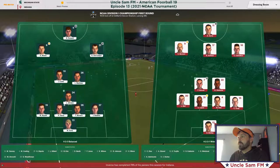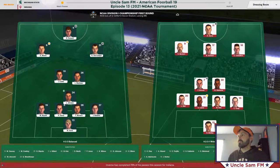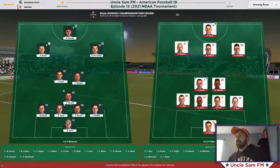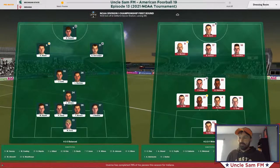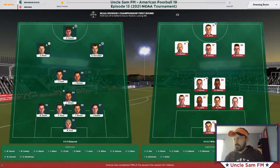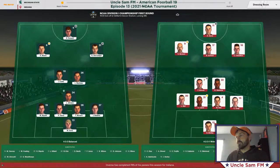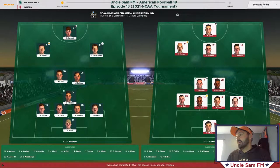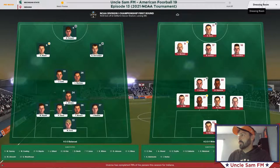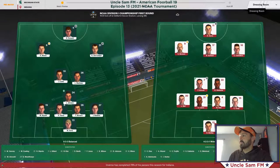No major changes in my starting 11 — still going with my front three of Moore, Dunwell, and Del Campo, my three most lethal attacking players. I have Cantu playing the number 10. One change at the number eight where I've got Martinez — I've dropped Jones down. Martinez gives me a little more attacking oomph. Bryant recovered mostly from his injury, still lacking a little match sharpness, but we're rolling with him. It's a knockout competition, one leg — win or go home.